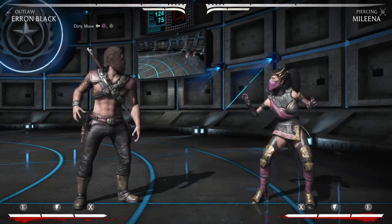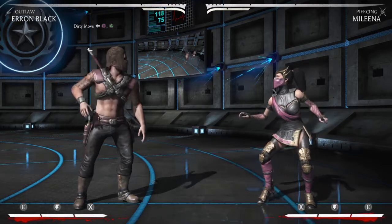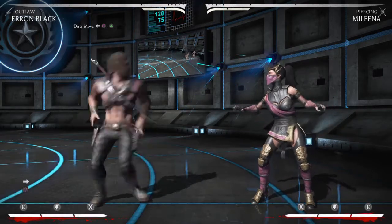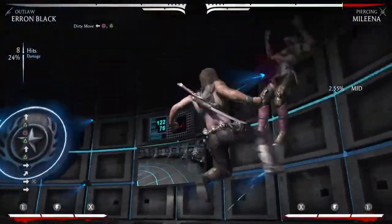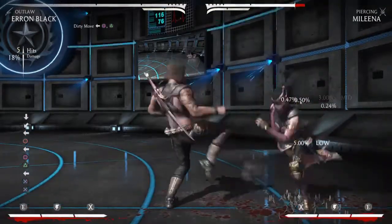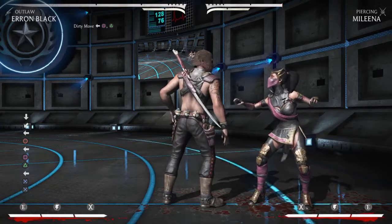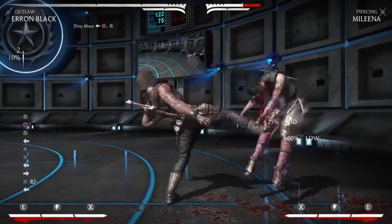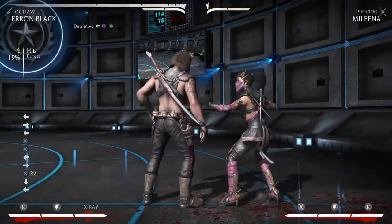So in the corner it could look something like this — and please keep in mind, this is just a concept video; I don't use Erron Black anymore, so I don't know his optimal combos, just bear with me. Caltrops on a hard knockdown, here comes the Reset, and then we have the low. From there you could go low launcher, or go the safe option with the grenade, and possibly more damage as well.